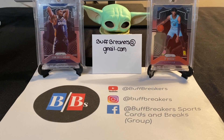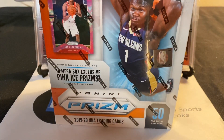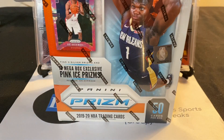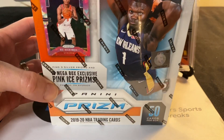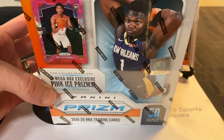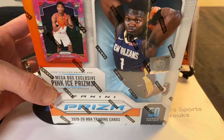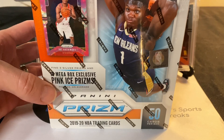Hello everyone and welcome back to Buff Breakers. Today is going to be episode two of the search for Zion, and we're going to be opening up another one of these Walmart Prism megaboxes, looking for the 10 megabox exclusive pink ice prisms. We're looking for anything that has either Zion or Ja Morant on it, and silvers or refractors would be nice.